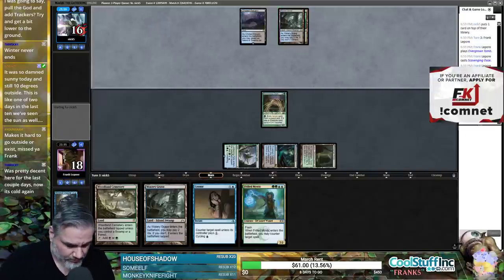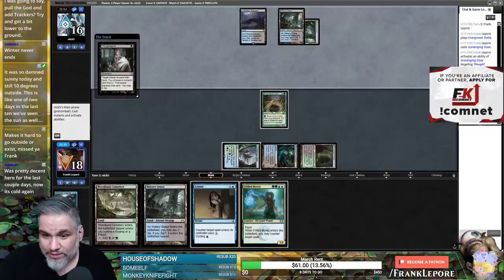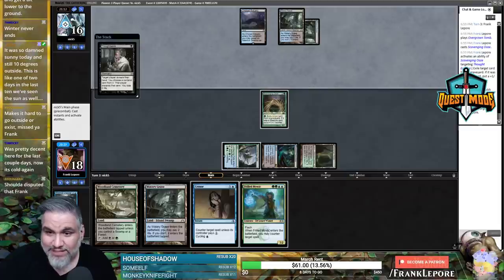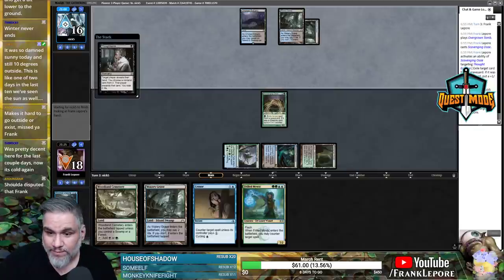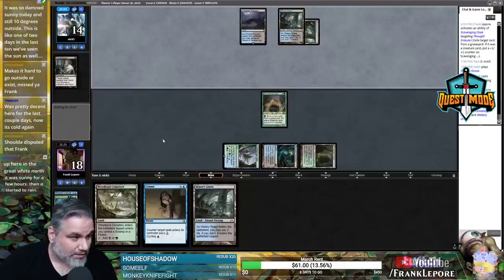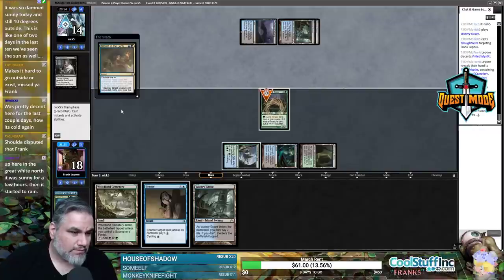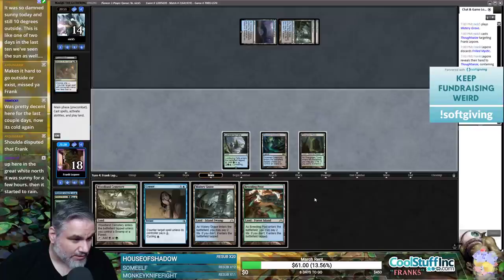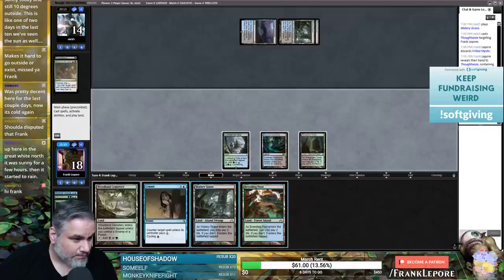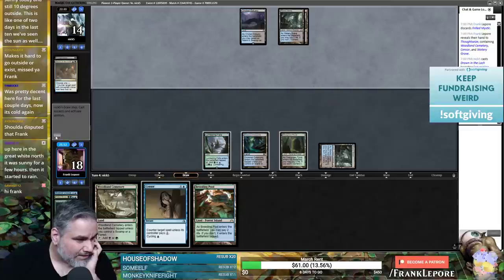I wonder the exact moment it starts getting warmer — Thursday 28, Friday 20, Saturday 41. Next week it's looking like it'll be in the 40s. So long for old Mistaku. Scavenging Ooze is now neutralized. Yeah, I think our big misplay was not playing Scavenging Ooze on turn 2 — that would have slowed them down significantly.